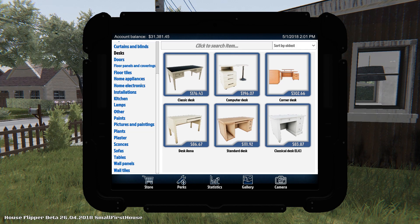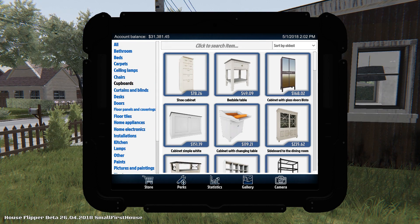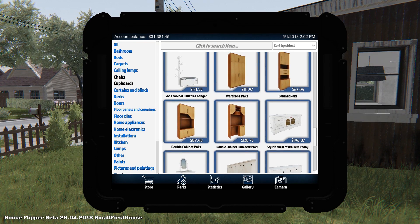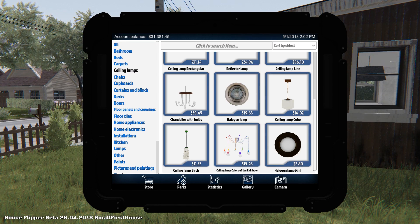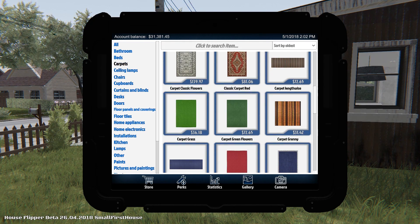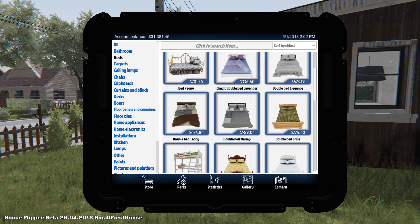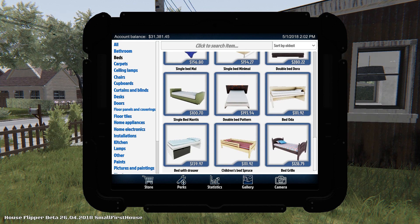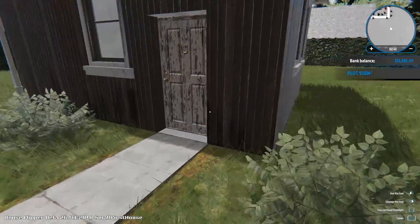These are pretty much the same. There are a bunch of brand new items. Look at all these desks — this is almost like my desk. Curtains and blinds are the same. Cupboards — I see a few new items. Chairs — definitely some new stuff. Ceiling lamps, halogen, beautiful. Carpets. Beds — this actually looks like my bed but different.